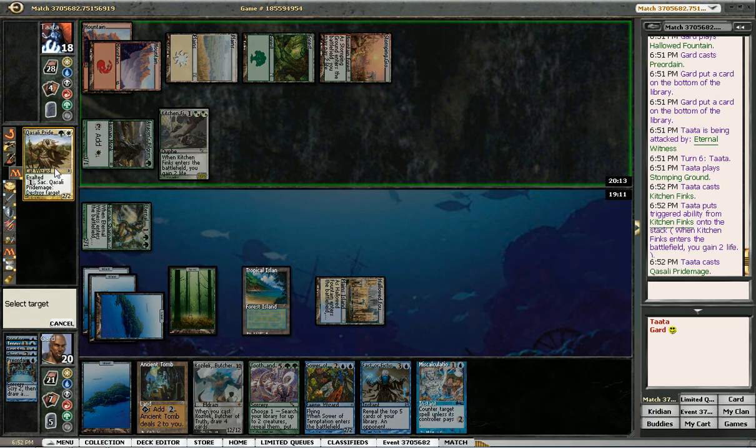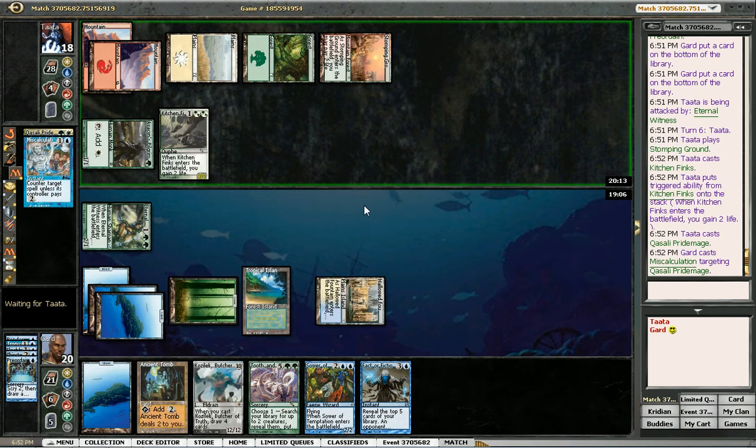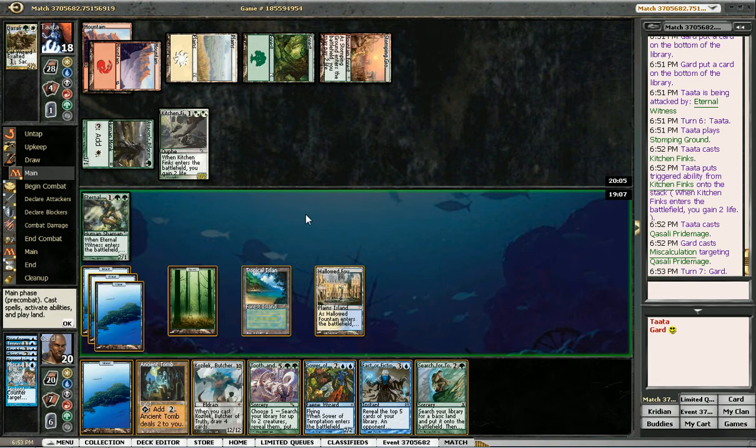Yep, we'll just counter that. Don't want him to get too many creatures on the board. Also frees up my hand so I can Fact or Fiction again without discarding infinite cards. There's a Search for Tomorrow I wanted to draw last turn. So I can search — that puts an untapped land into play, so it costs two. That gives me one, two, three, four, five mana to work with. So I can Sower his guy. Or I could play Ancient Tomb and Fact or Fiction.